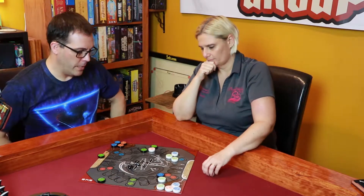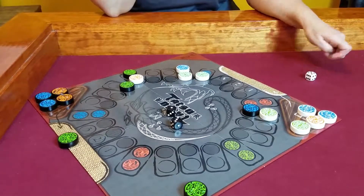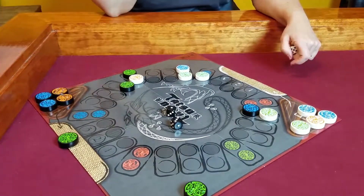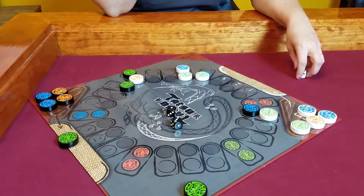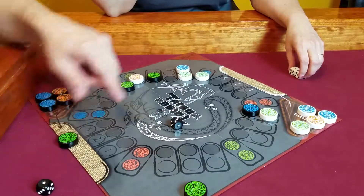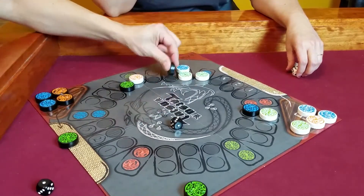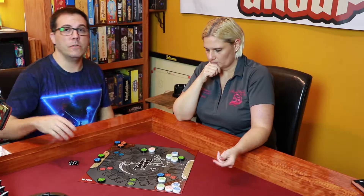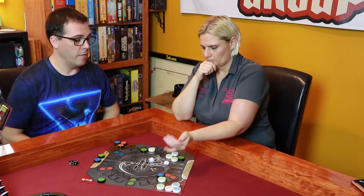I roll a one and a three. I can't move him three spaces because her dragon is there. But I can move him one and then three. I'll move one first, taking him off that spot, and then move three. I'll release one of my water dragons onto my mat — he's not on the field yet, but he's available to get out there eventually.